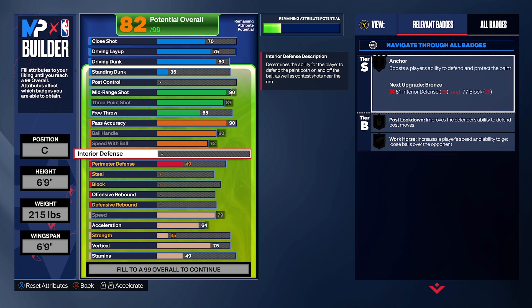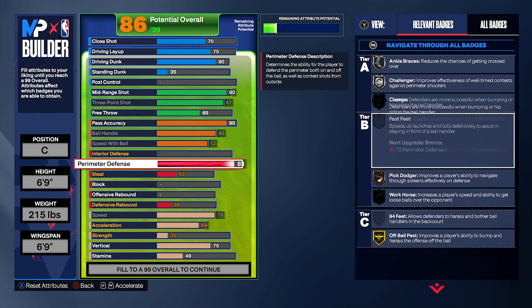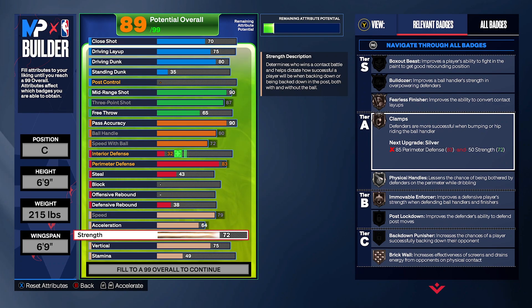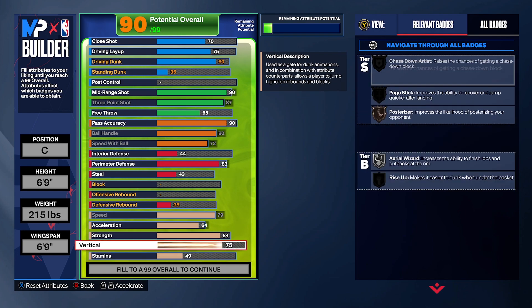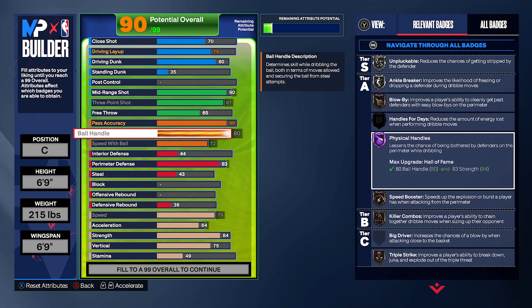Now interior defense — we're trying to play as much defense as possible. This build could actually be a power forward if you're trying to play a mismatch. Perimeter defense we're going to have at 83, giving you clamps and stuff. You need a perimeter of 85 and 45 strength — put 84 strength right here. When you go from 82 to 84, physical handles and clamps are going to be unlocked. Fearless and bulldozer finishing badges are also unlocked. Physical handles are going to be hall-of-fame level. Unpluckable is going to be unlocked too.